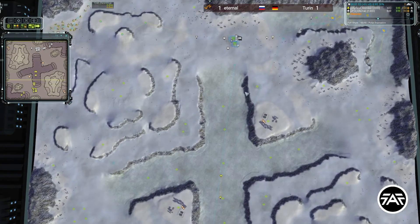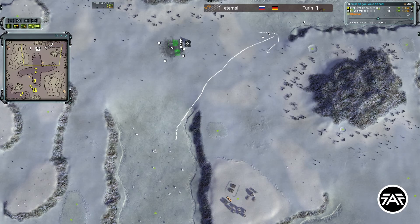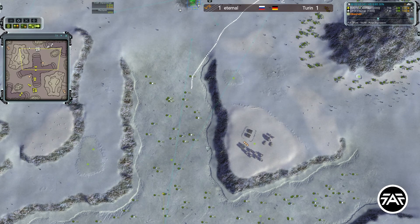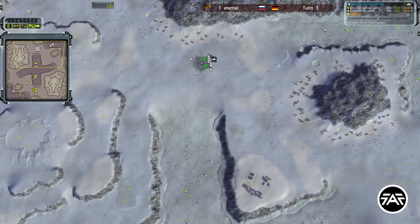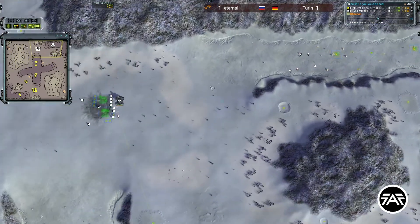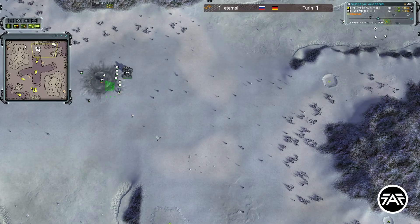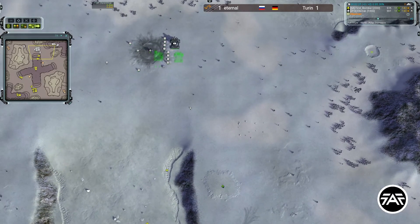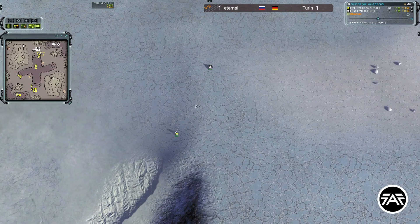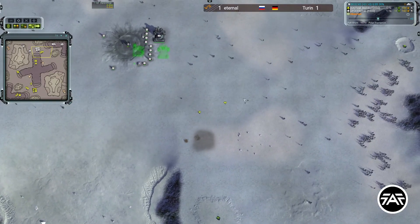They're going down the middle to try and get into the back, cutting through. It's definitely possible — it depends how greedy the opponent is, but this is definitely a map where UEF labs shine super hard. There are so many mex on parade in such general positions and UEF labs you can make a lot of them. As Eternal, I would almost always make a snoop and send it down the middle just to see what's going on.